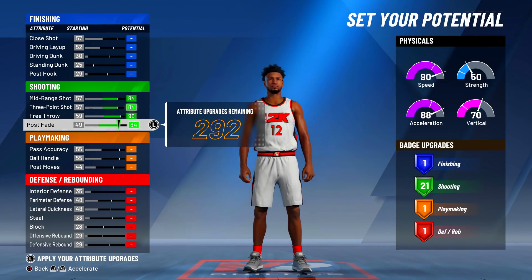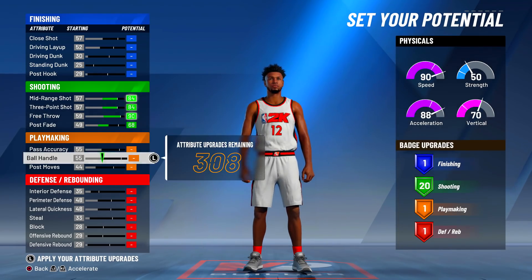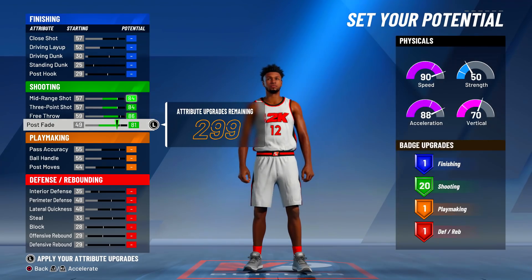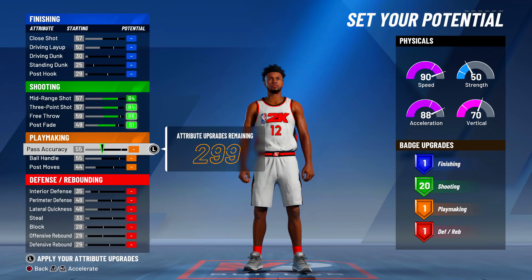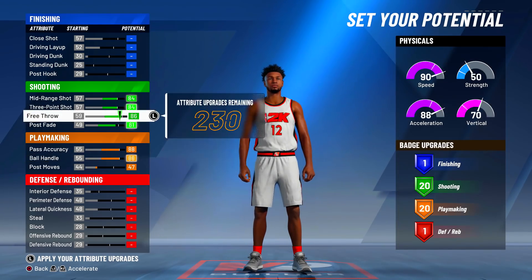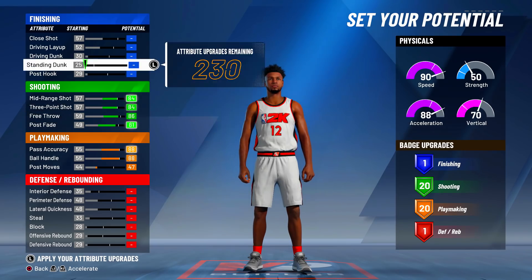When making these builds, I always go to the main categories first. If my main categories are shooting and playmaking, I build off of those, then work on defense and finishing. I'm trying to get at least 20 badges. Going back and forth, you'll likely end up with a 68 or 69 post fade. For playmaking, you want to max out your pass accuracy and ball control. The most you can get on playmaking is around 22 or 23 badges.